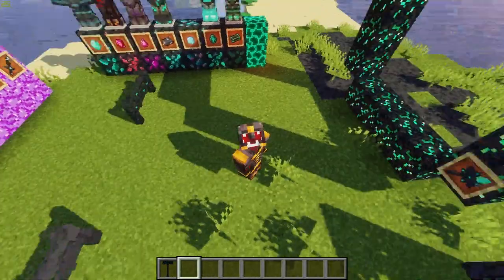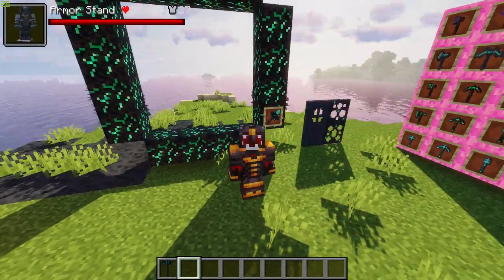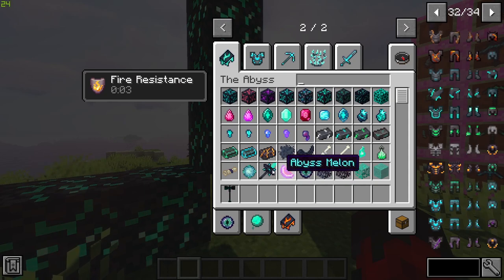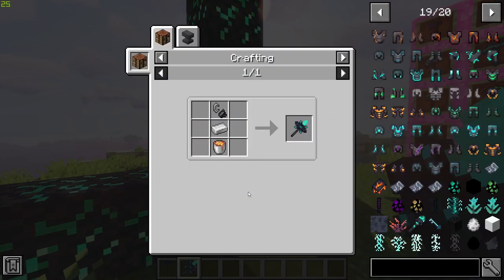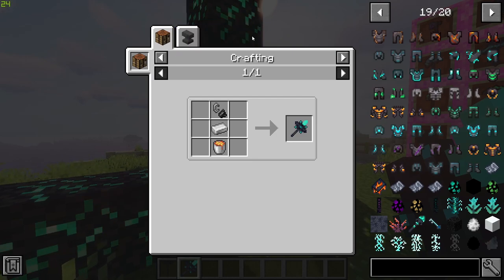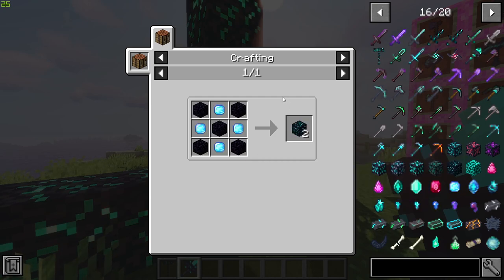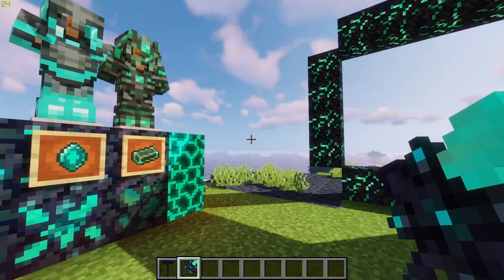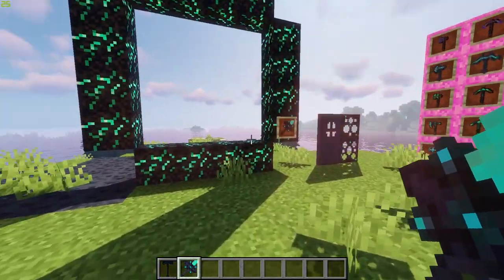There are also some awesome gates. The portal structure is crafted in a very simple shape — remember the structure. For the portal activator, you craft it using flint and steel, iron, and a lava bucket — very easy to make. The actual portal structure requires unstable obsidian, which is made from regular obsidian and the loren gem, obtained by mining the loren ore. That's one of the most key ores in this mod.